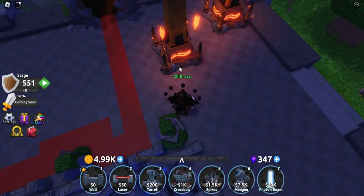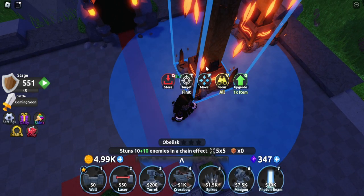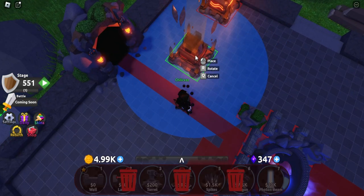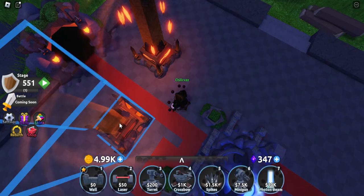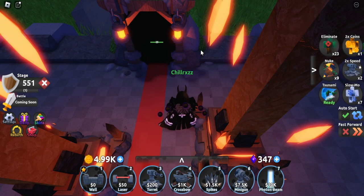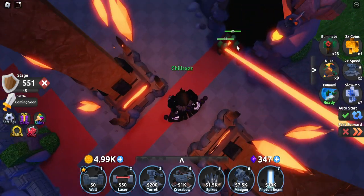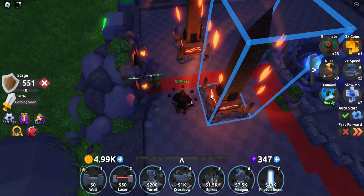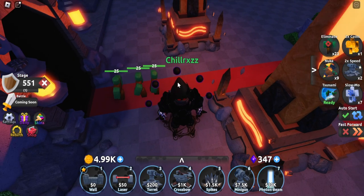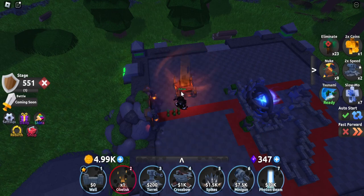It operates in a 15.5 by 15.5 radius, as you can see right here. It also takes up five by five, just like every single rebirth tower we have right now. It has a few pros: it's good against hordes of mobs, it has a three-second stun duration, it can target both air and land, and it has a huge range. That's basically the only good thing about the Obelisk.